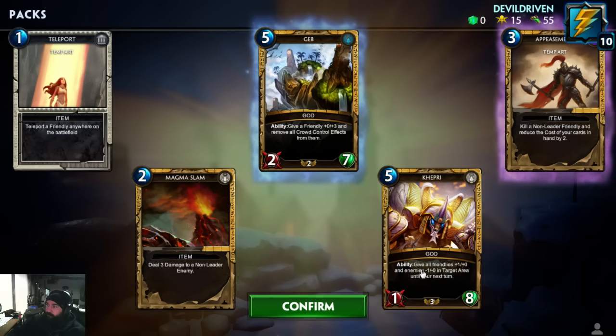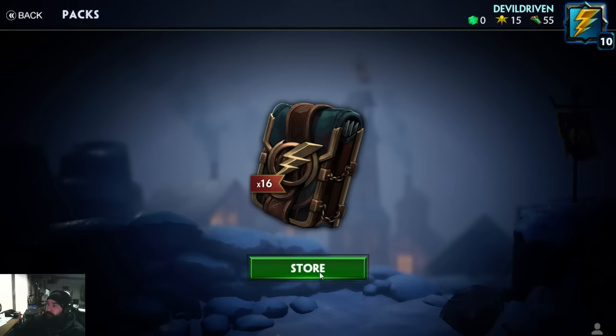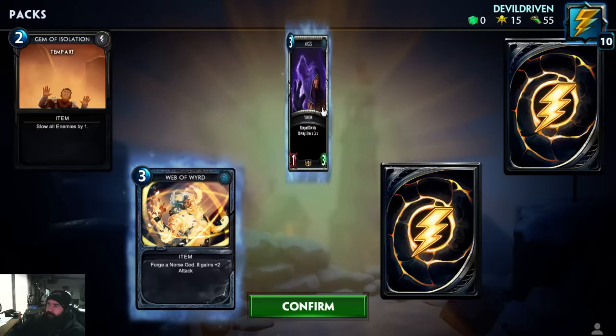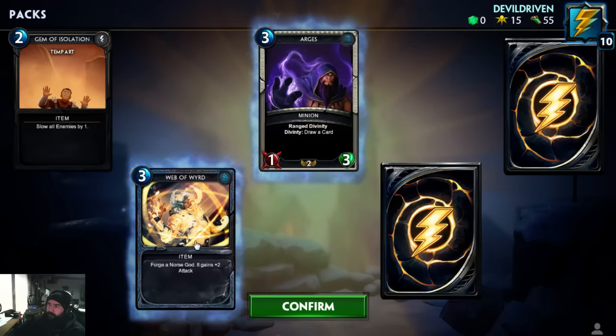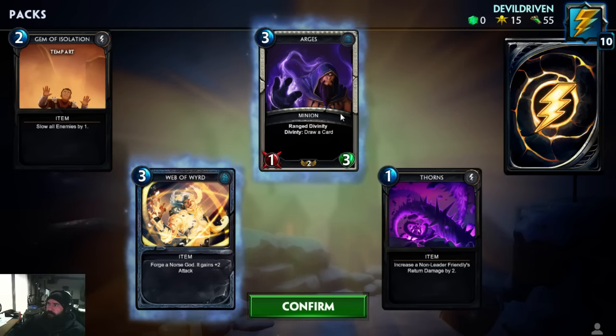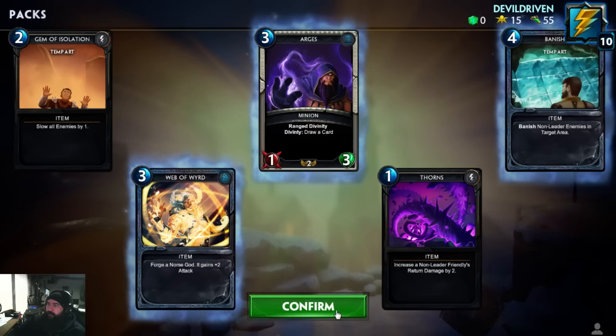Kefir ability: give all friendly minions plus one attack and enemies minus one attack in a targeted area until your next turn. That's pretty cool, especially against archers. So far the only legendary I have is Medusa. Web of Word Forging — Norse god, it gains plus two attack. Argus minion ranged divinity, draw a card. That seems pretty good. This was a different character altogether in the alpha. Vanish — I already had that.